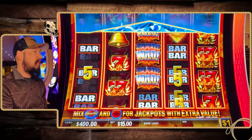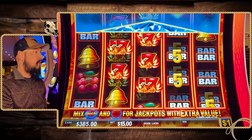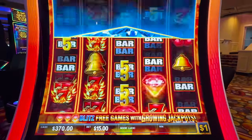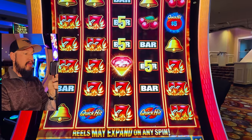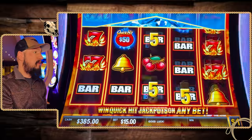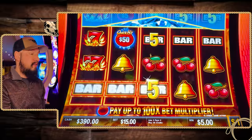Come on, Quick Hit Explosion. Something good. We got the Quick Hits, we got some 7s — $30, we'll take it. We needed two more of those Quick Hits; we would have gotten $50.